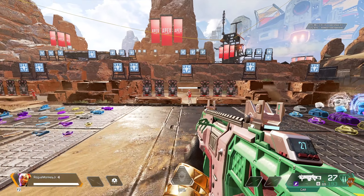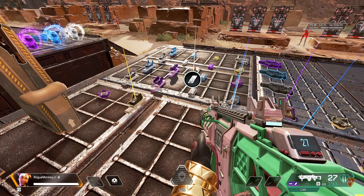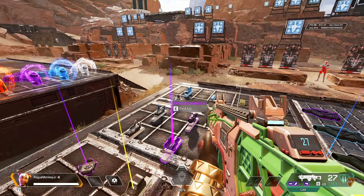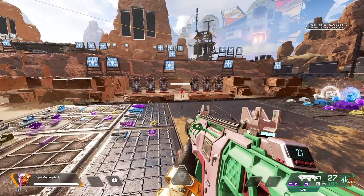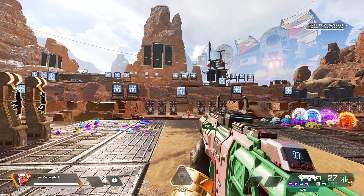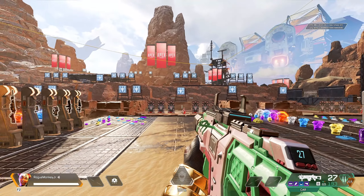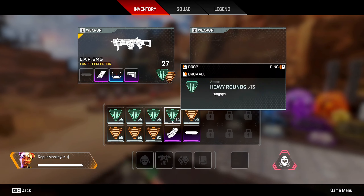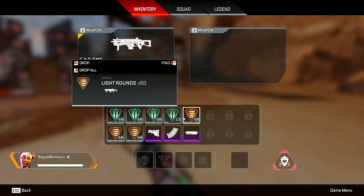You can put all the other attachments on here like a barrel stabilizer, a stock, and a sight of your choice going up to the 2x. This thing is really fun to use — it shoots at 930 rounds per minute, does decent damage, and it's even pretty good at range.